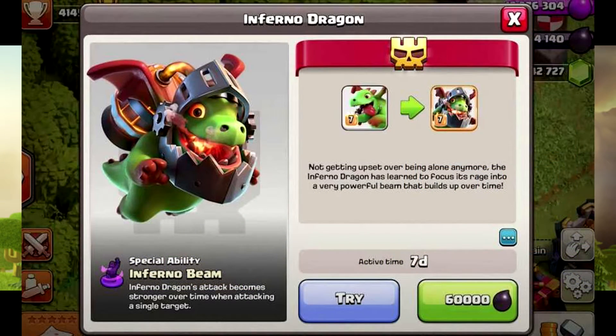The Inferno Dragon is a super troop version of the Baby Dragon. It's equipped with a mobile inferno tower on its back, just like the single-mode inferno. If you play Clash Royale, you'd recognize this. It costs 60,000 dark elixir to upgrade the Baby Dragon to the super troop Inferno Dragon.